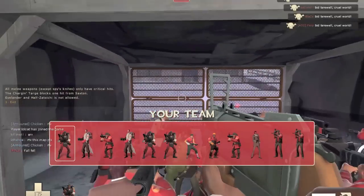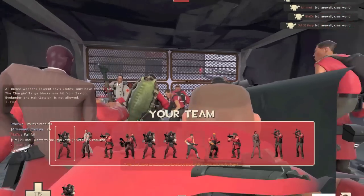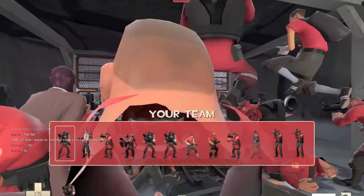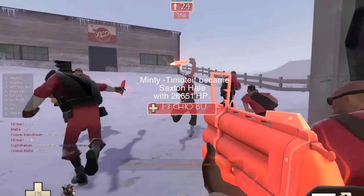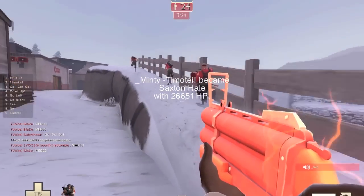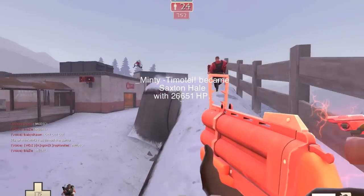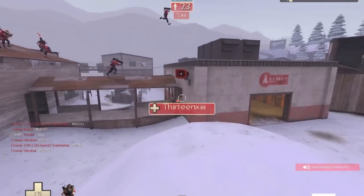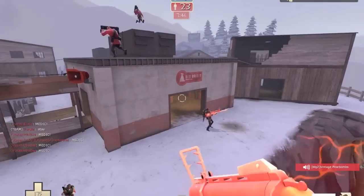Hey guys, Baby Sean here bringing you another Team Fortress 2 Gameplay Commentary. Right here I'm playing as the Expert Ordnance Demoman on the Saxton Hill mod, and for this map it's Arena Polar RC1. The loadout for this match is the Lock and Load, the Charging Targe, and the Ullapool Caber.